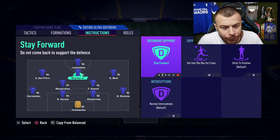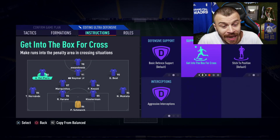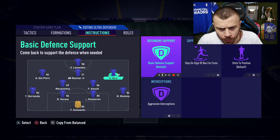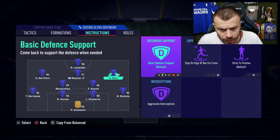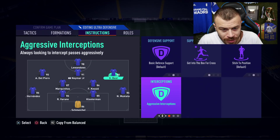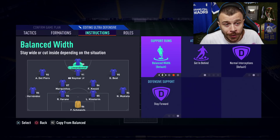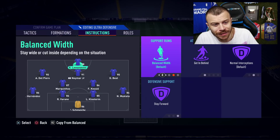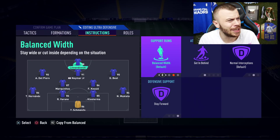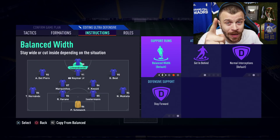Regarding Nene, I'm using stay forward and get into the box for crosses. Regarding Del Piero, get into the box for crosses and aggressive interceptions — the same thing applies to Best. I forgot to apply it to Best at first, but it's done now: get into the box for crosses and aggressive interceptions. And regarding Lewandowski, getting behind plus stay forward — brand new custom tactics and instructions after the latest FIFA 21 patch. Make sure to drop a like if you appreciate this type of content.